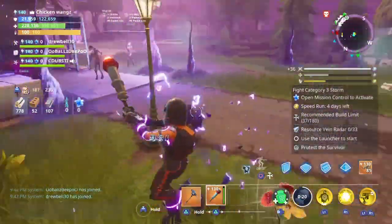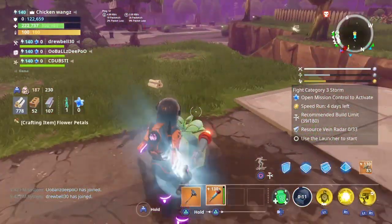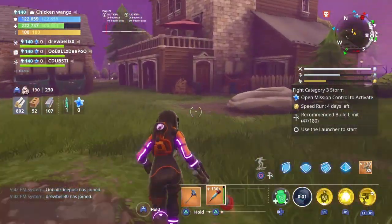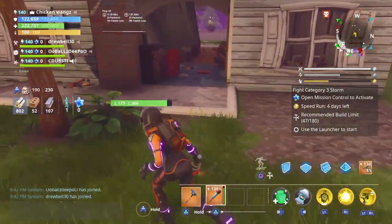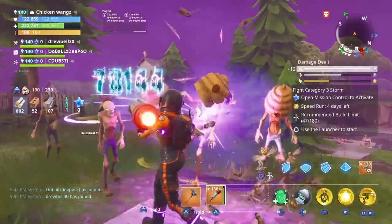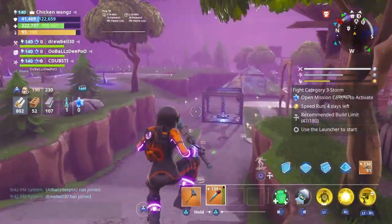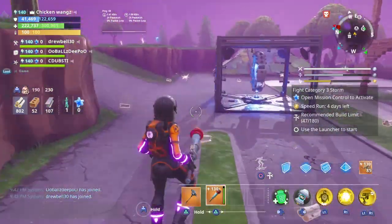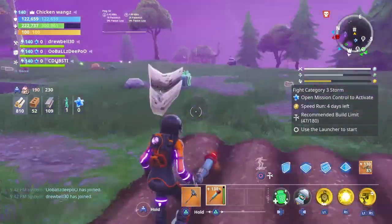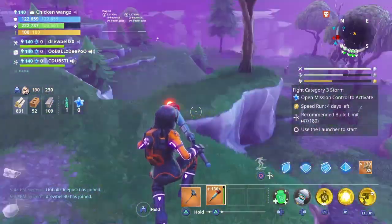We only have about 250,000 health right now, but we can definitely protect this survivor in a power level 100 mission, which is all that really matters. This is a really awesome weapon — I definitely like it. It's one of the best bats for sure, probably even one of the best clubs overall. The energy damage really helps a lot. I'm definitely going to keep it and use it in my loadout. That baseball swing with the ball coming out and damaging faraway husks is really fun. I'm going to see if I can find a smasher.